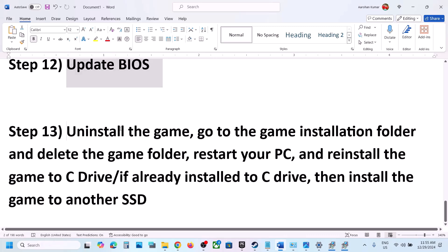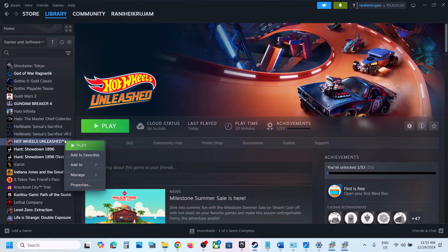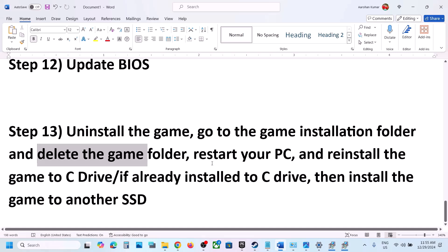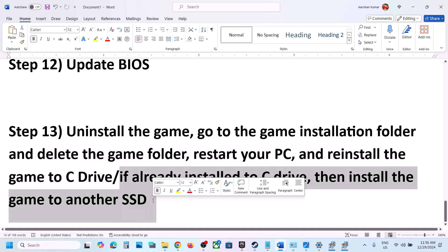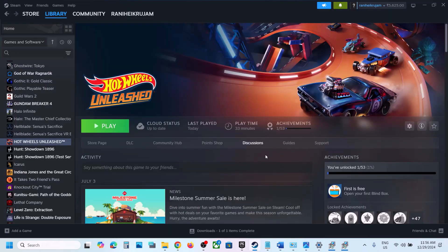The last step is to uninstall and reinstall the game to a different drive. Uninstall the game, then go to the game installation folder and delete the game folder. Restart your computer, then install the game to the C drive. If it was already on the C drive, try installing to another SSD and check. One of the steps shown in this video should help you run the game successfully on your Windows computer. Thank you for your time — please like and subscribe.